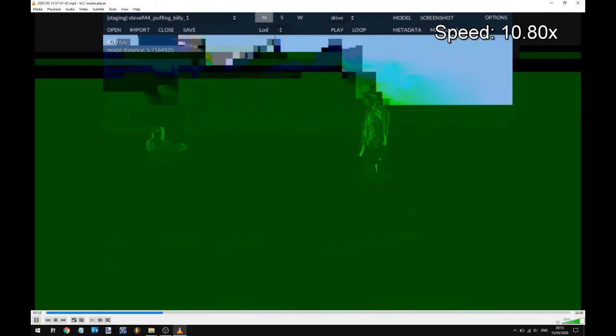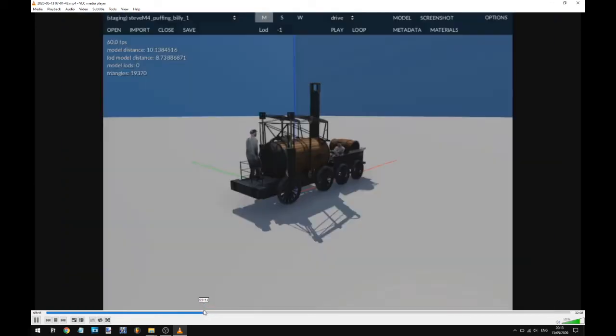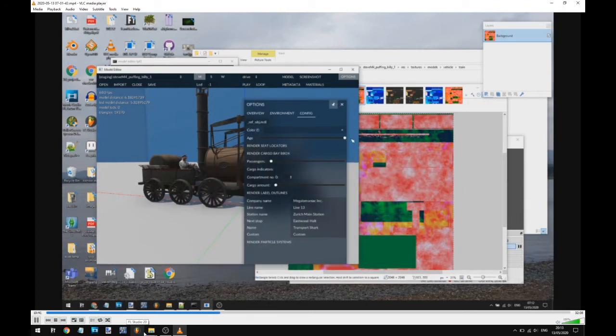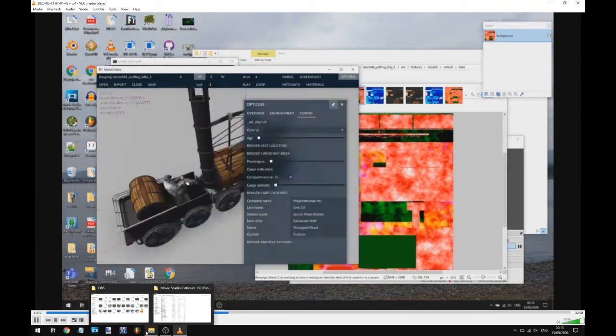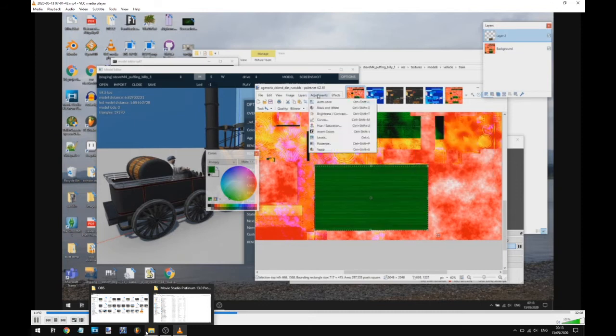I'm getting impatient with myself here. I can't imagine what my viewers are like. Right, I'm going to wind it forward manually. Finally — you can actually see something. I'm going through the colour maps here. So this is the dirt and rust map. Right now I'm trying to make the engine get more dirty to simulate the one that's in the science museum now. So I'm just trying to figure out why it's not dirty. I put a layer of the wood across it so there's some pattern to its dirtiness.